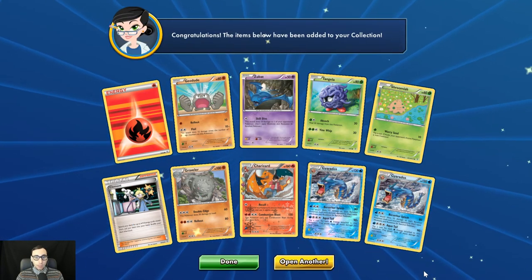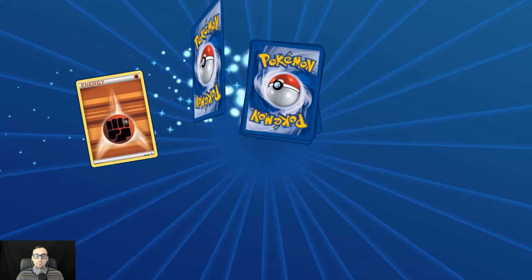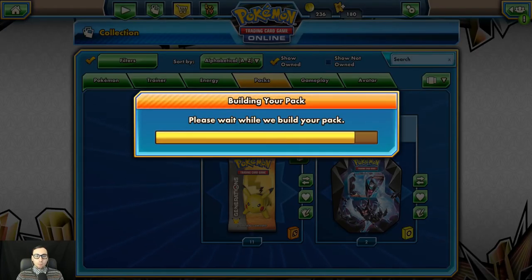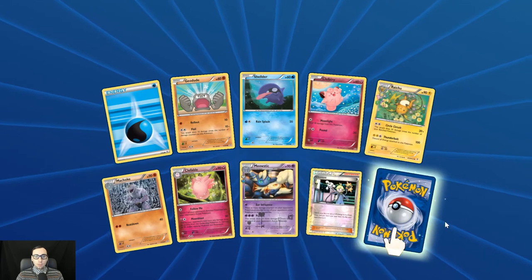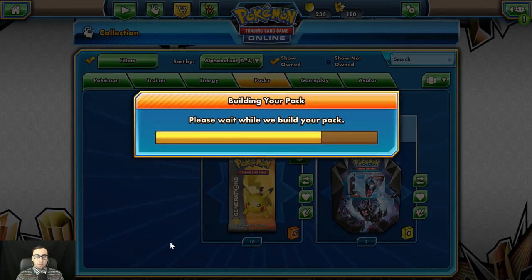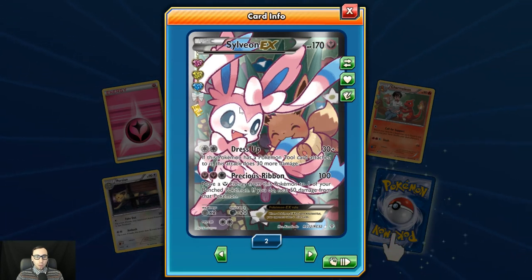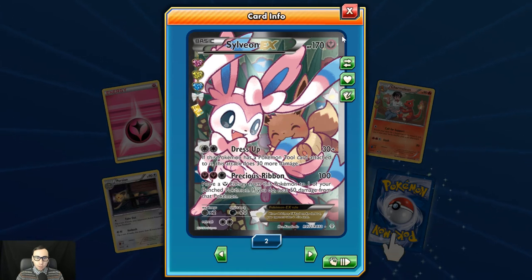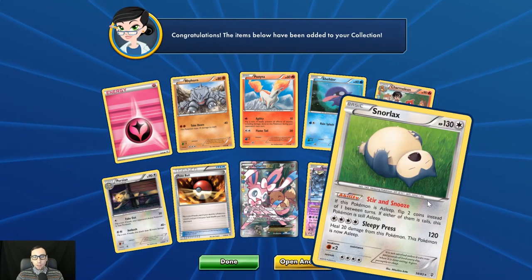Reverse holo Gyarados and regular rare Gyarados. We've got the reverse holo Golbat. Reverse holo Clefable and Parasect again. Almost down to the last ten here. Three rares this time — the full art Sylveon — beautiful artwork there, look at how adorable, look at the cuteness. Reverse holo Jynx and the regular rare Stir and Snooze Snorlax.